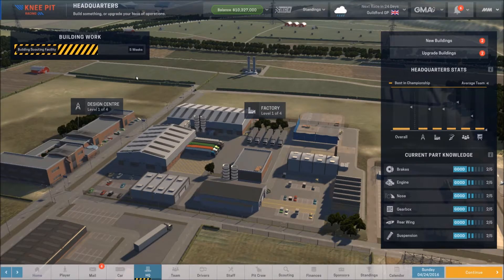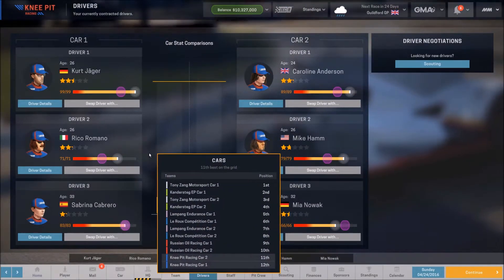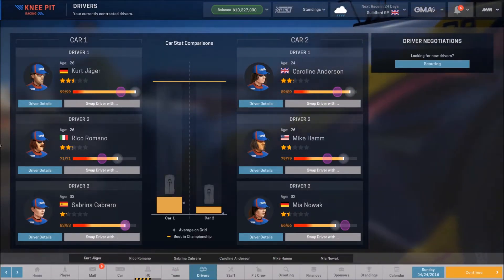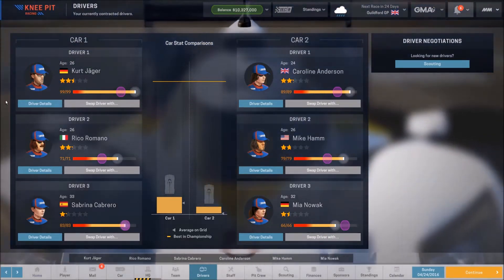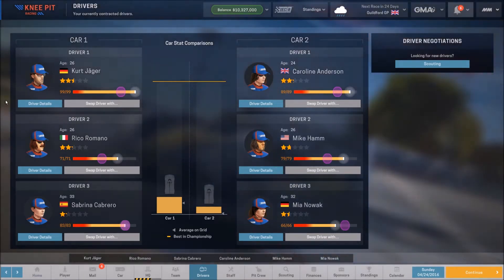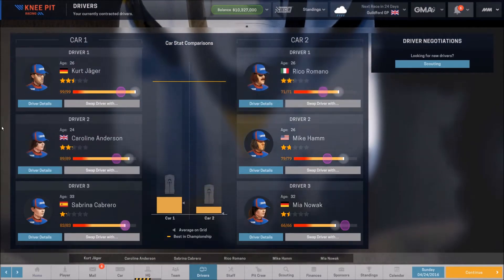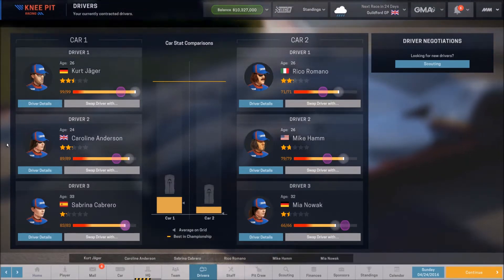Before we get into the mail, I want to go into our driver's tab and try something in this next race. Right now our driver lineup is exactly default — the way it was given to us when we started the team. I want to make some changes because driver stamina is so crucial. Right now we have a few drivers that are okay on stamina and some that simply are not, making it very hard to minimize pit stops. So I want to swap out Carolyn with Rico.